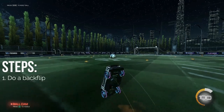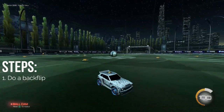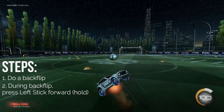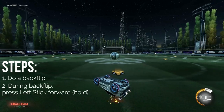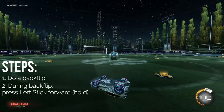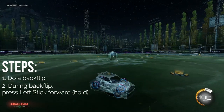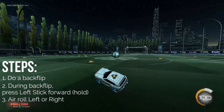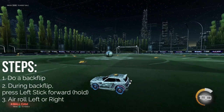First, do a backflip. Then in the middle of your backflip, push your left stick all the way forward and hold it. You'll notice here that your car stops spinning. Then air roll to the left or right so that your wheels are facing the ground. And that's it — you've done a half flip.